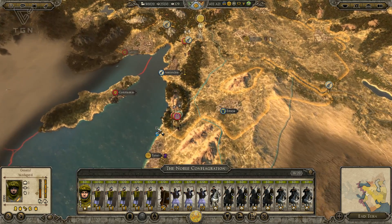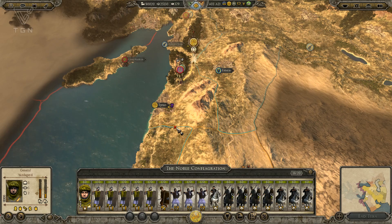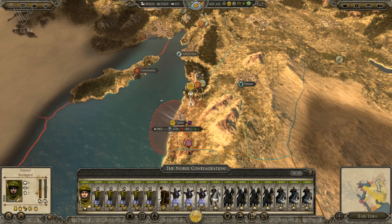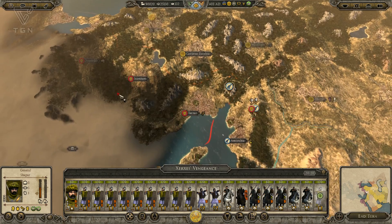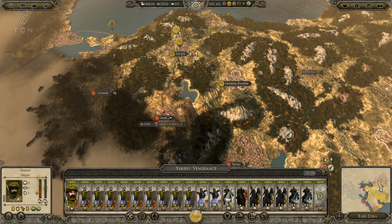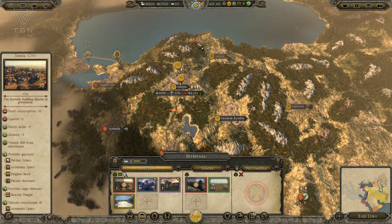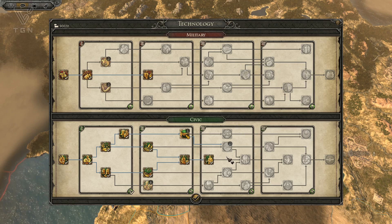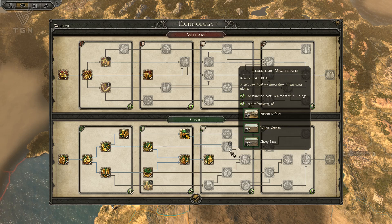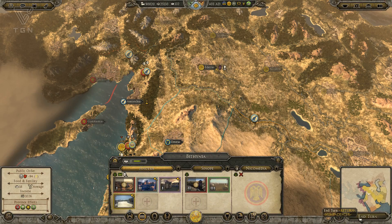I'm losing integrity here, so it'd be good if we win a battle fairly quick with these guys. Let's come attack these Judean rebels. We've pushed the Judean rebels down a little bit — that'll be good for the moment. These guys we're not losing any integrity on actually. We're going to finish training some more Armenian Spears. We've stabilized public order here at the cost of a lot of food, and we've still got more food use coming out. That's why I was doing the research I was — I need to get to the better wheat fields and build up more food supply.